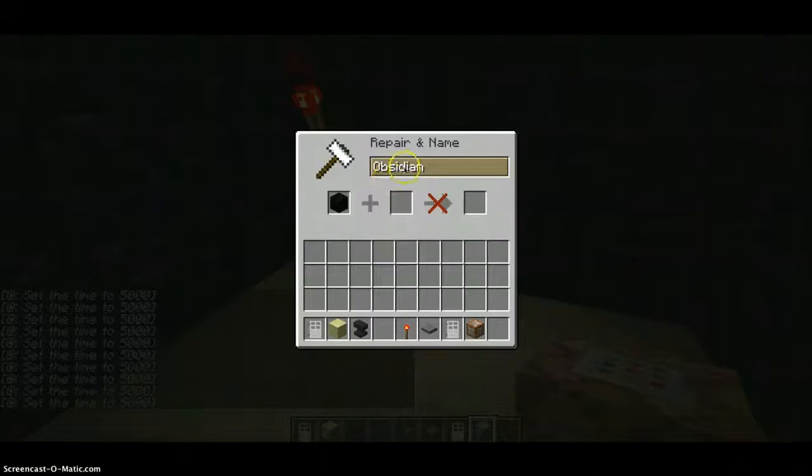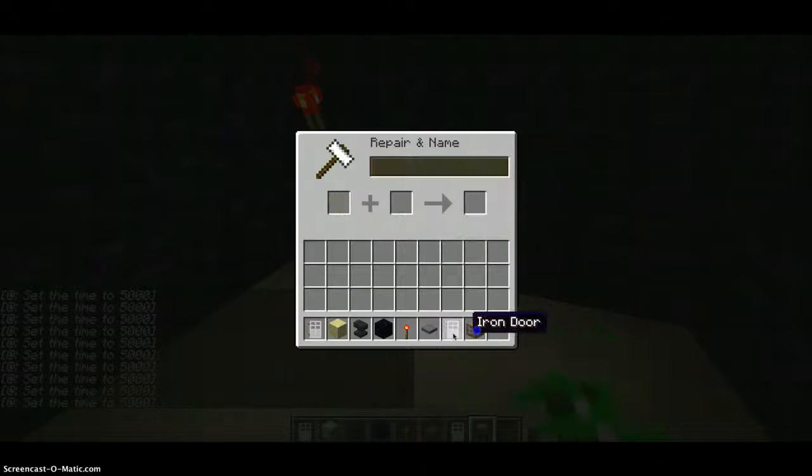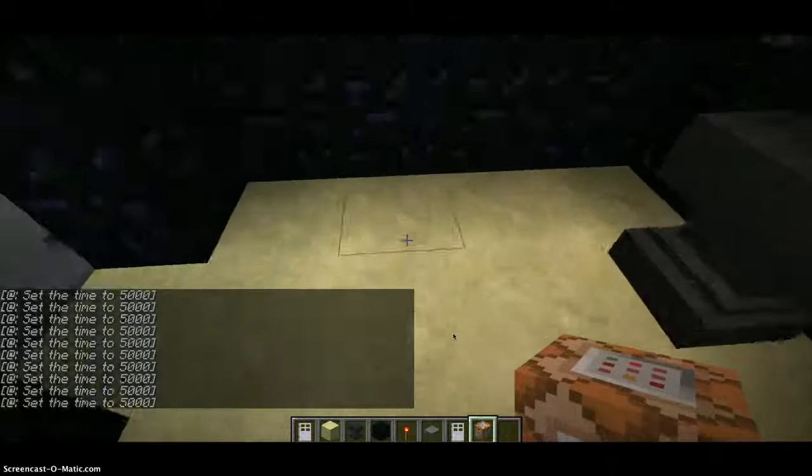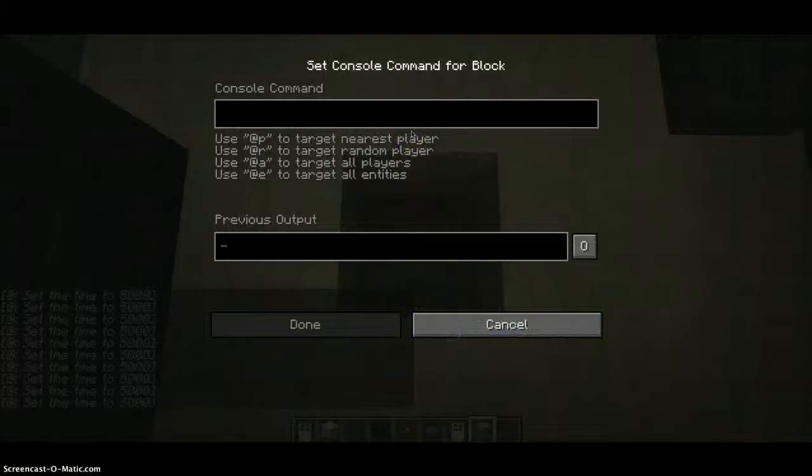With the anvil, you can name items. Instead of obsidian, I can name this 'chicken,' and when you take the new one out you can see it's called chicken. We're going to do that with command blocks — we're going to rename this command block 'youtube.' Take it out, and now this command block's name is youtube. Let's put it down and make it say something.